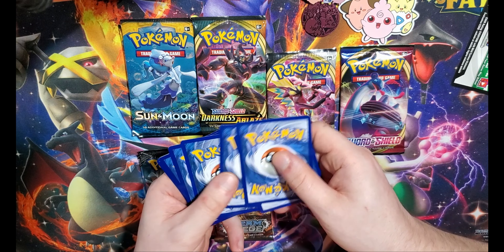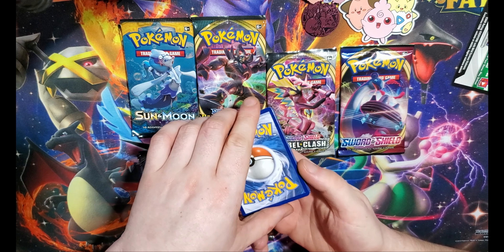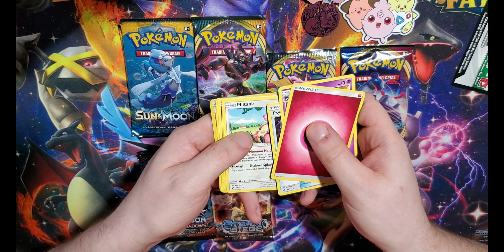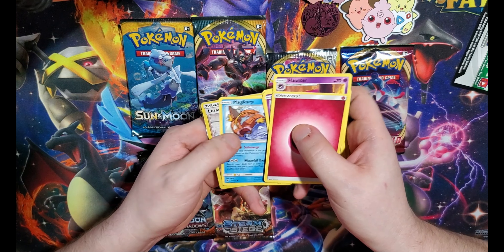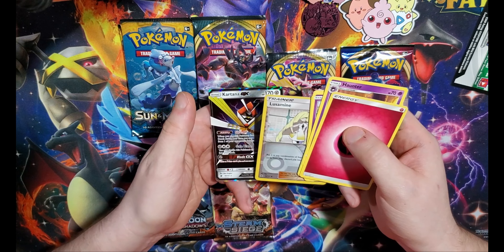One, two, three, four — because these are the newer style packs, guess the energy: fire. Oh! Did we really get one on the first pack? Do you see it, do you see it peeking back in the corner? Jigglypuff, Exeggcute, Stufful, Magikarp Plus, Mime Jr., and a Kartana GX — sweet!